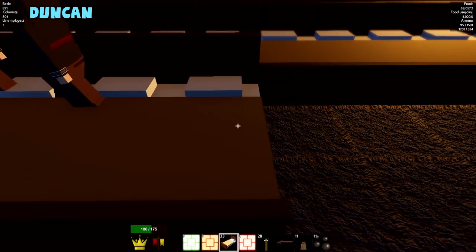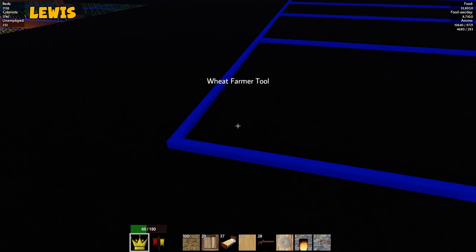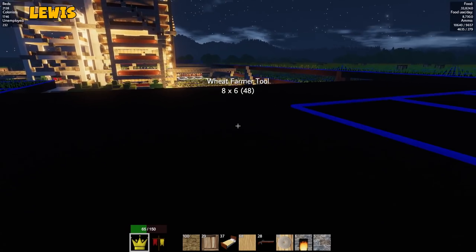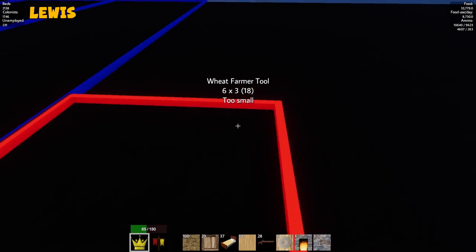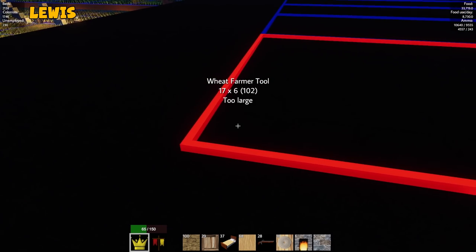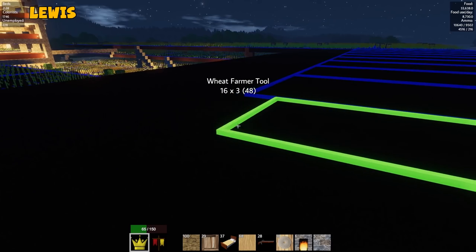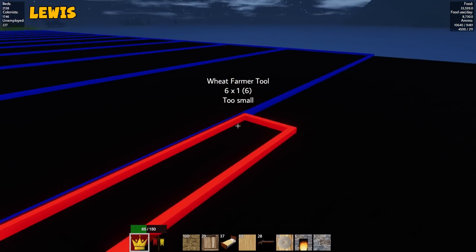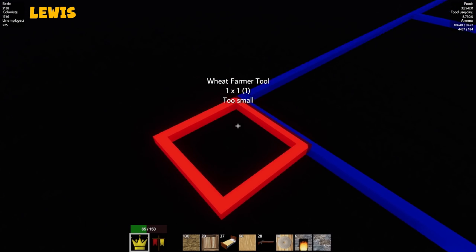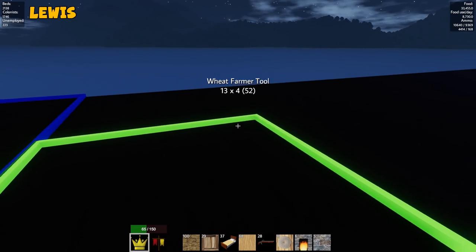Did anyone ever do the analysis of wheat field sizes? Is there any best size? 5 by 10. I always do the 10 by 10. I do a 5 by 20. Part of me wants to believe that doing them slightly smaller is more efficient because when they're ready to harvest, they get harvested and replanted quicker. Just have like 10,000 guys — just one by one. If you've got 500 dudes unemployed, just let each person have a one-metre square little farm they have to look after.